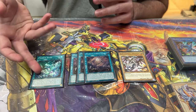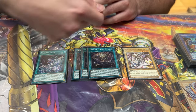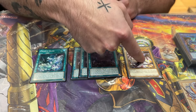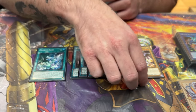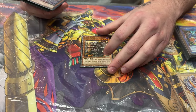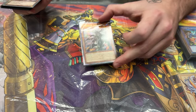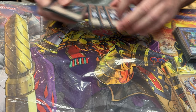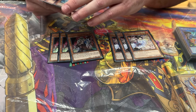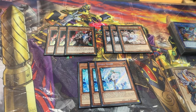Primate Roar also has a graveyard effect: when your opponent Normal Summons, you can banish it and then banish a monster they Normal Summoned if it has 2000 or less attack compared to your Normal Summon in your graveyard — so it's an additional interruption. We're playing four targets for Fallen of Albaz because Seals plus Fallen of Albaz is just really, really good.